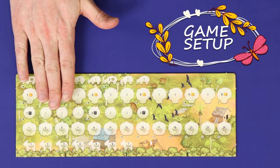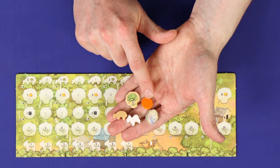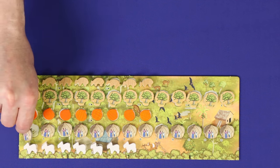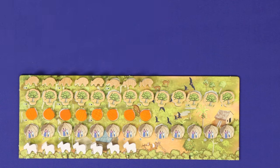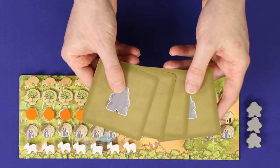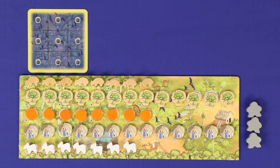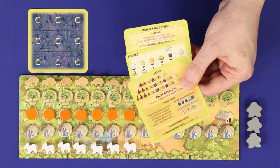To set up, each player takes a player board and fills up its rows with wild animals, trees, fruit, families and goats. Family tiles should be placed with the untrained side up — that is the side not showing a bat icon. Each player chooses a colour and takes its three workers and the four help cards showing that colour on the back. This includes the knight card, which is used in play, and three others containing game information.